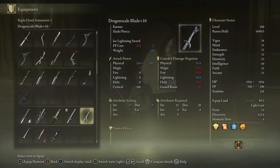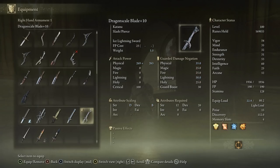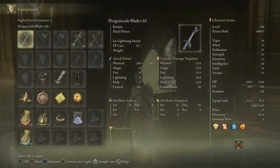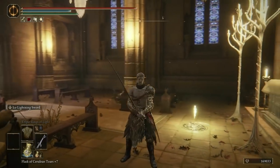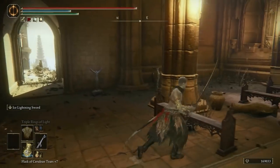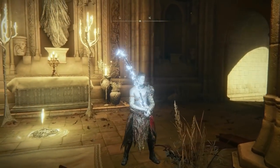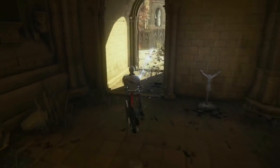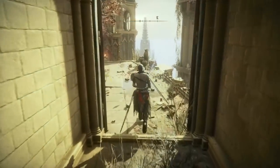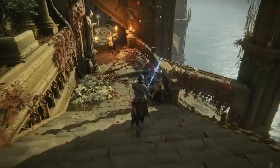This other katana is called the Dragon Scale Blade. It has an ice-lightning type effect, and the attack power stat is absurd — around 600 damage — which is maddening. Its Ashes of War has you stomp the ground, slash, and a lightning bolt hits that spot, giving you lightning damage on your sword for about 20 seconds, adding roughly 60 extra attack power of lightning damage.